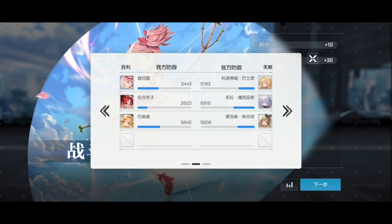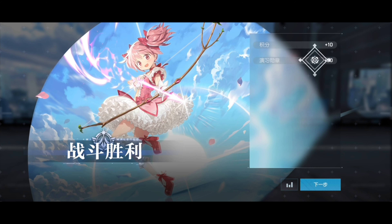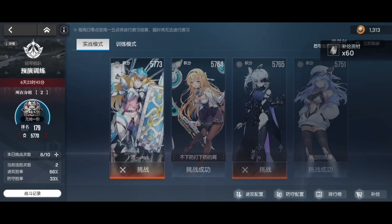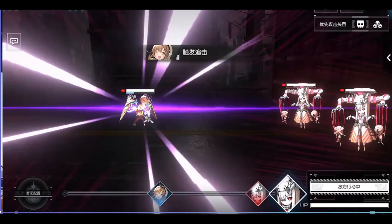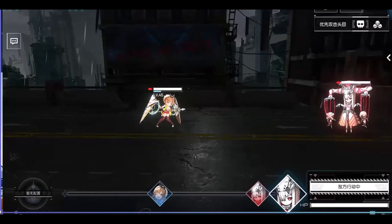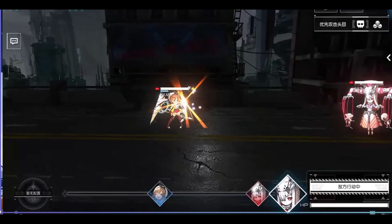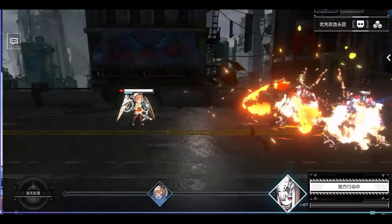According to my testing, for wheels, the best set is critical damage and counter engine sets. The counter engine set is very powerful on Raza because of her passive. This build will trigger her passive more often and increase her critical damage even more. But remember to build her critical rate up as well. If you can't trigger critical hits often, this build is not for you.